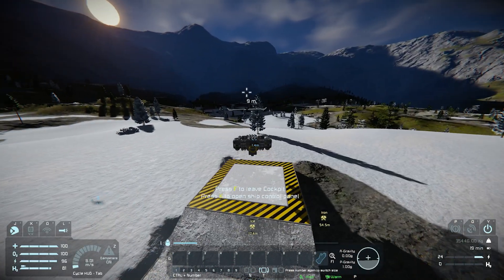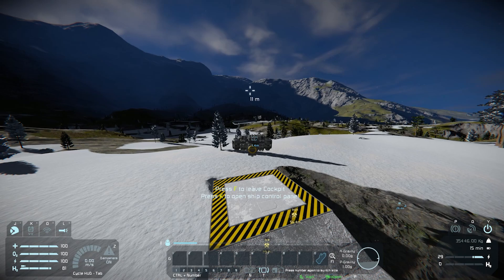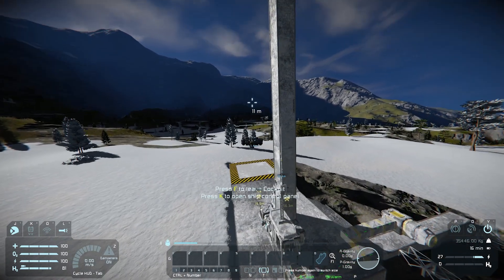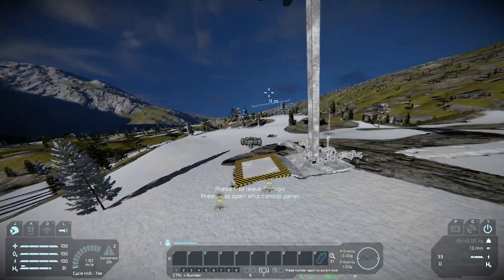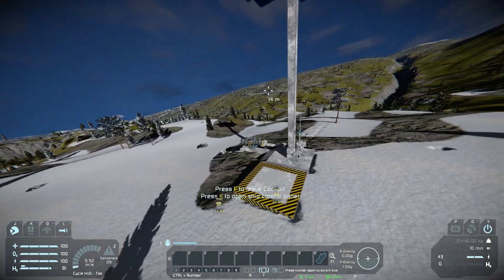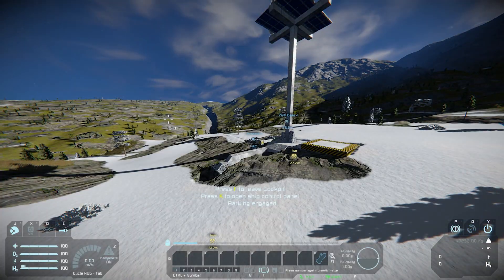Space to go up and C to go down — very slowly. I can move using the mouse and also use the arrow keys to move, and if you want to rotate it's Q and E to rotate left and right. So I'm going to very slowly fly this over to where my connector is, and as we did with the rover I'm going to press P to park and connect to the base.